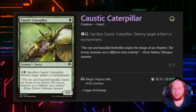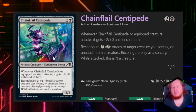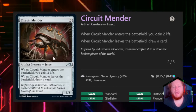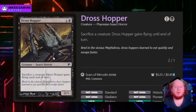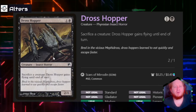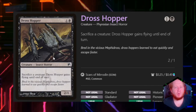Caustic Caterpillar — we can pay 1 and a green, sacrifice it, and destroy target artifact or enchantment. Chain-Flail Centipede is a 2/2 that gets +2/+0 when we attack, or we can equip it on one of our creatures for the same effect. Changeling Outcast is unblockable but also can't block. When Circuit Mender enters the battlefield, we gain 2 life; when it leaves, we draw a card. Dross Hopper — sacrifice a creature, it gains flying until end of turn. If we sacrifice a bunch of creatures to Dross Hopper and then use our signature spell to reset our library and put all the creatures back on top, we can have some amazingly big turns. It's basically a 2/1 with evasion to get combat damage through.